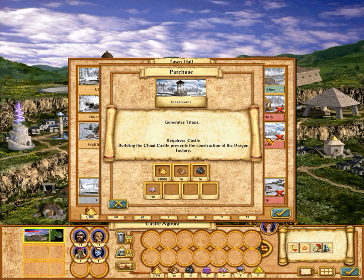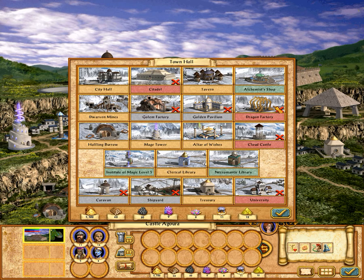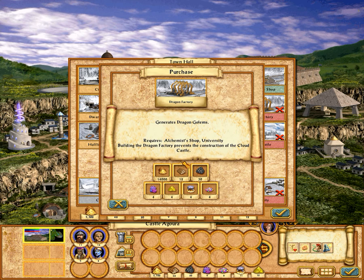I definitely want the Cloud Castle to regenerate Titans. The other one, the Dragon Factory, generates Dragon Golems, which are a unique creature to Heroes 4 — they never appeared before or since. Well, it's because they're terrible.